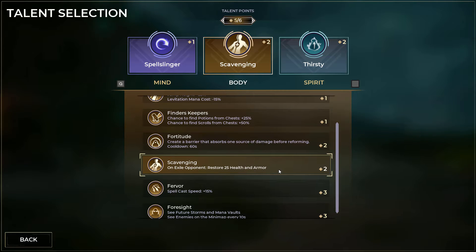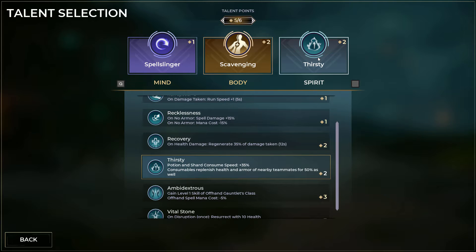For spirit talents I chose thirsty because you can drink potions and shield shards a lot faster, and if you level it up more with scrolls it'll get better, as they all do, and you'll be able to drink them a lot faster. But you can use recovery or whatever other talent you want — this is just the one I recommend.